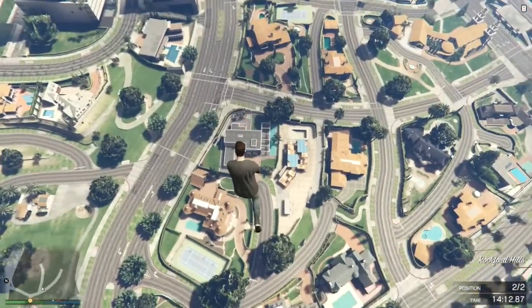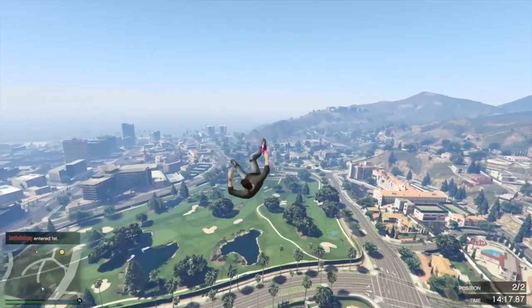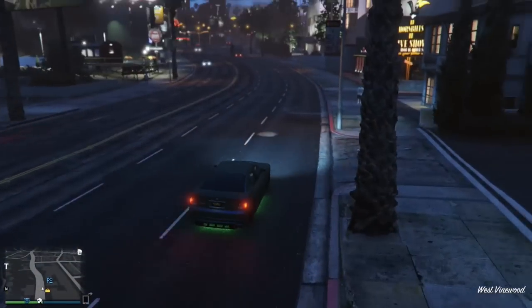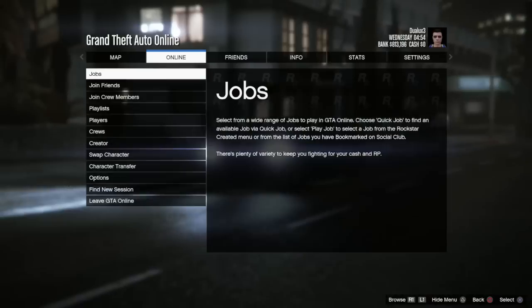Let's try to get 350 likes on this video because this glitch is the best working launch glitch that you can do on GTA 5 online. I want to mention that the founders of this glitch are two German kids named Fraps HD and Matrix 23000 or something like that. But anyways guys, let's get straight onto this glitch.